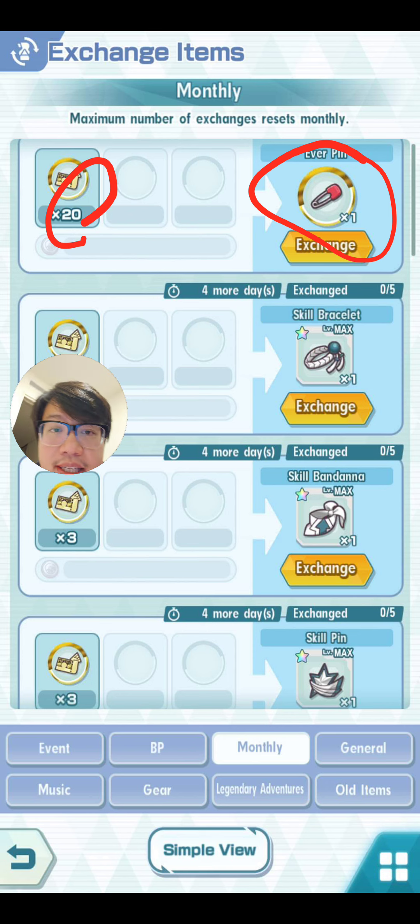The ever pin costs 20 tickets, and if you can afford it, it is relatively important to have. It's a very limited item, but if you need 20 tickets to upgrade a unit, that's probably worth more than the ever pin itself. It's really for end game players who want somewhere to dump their tickets.